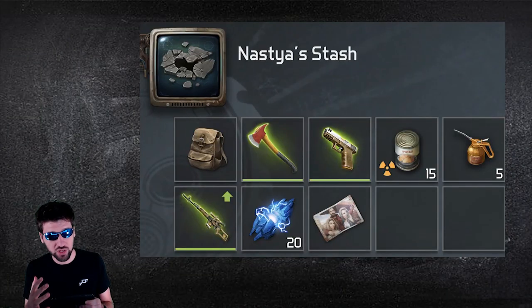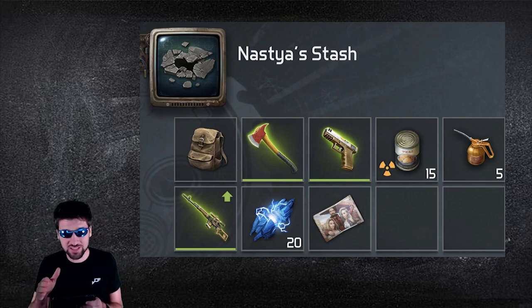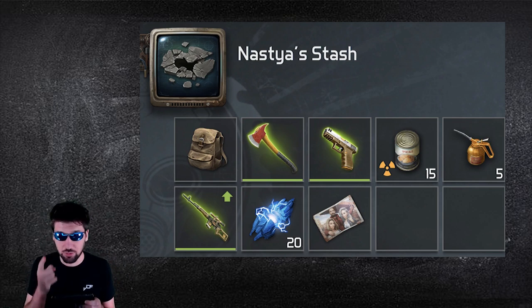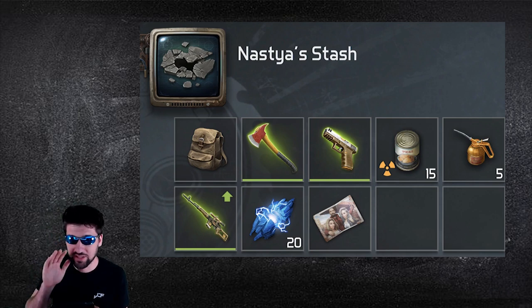There is a storyline attached to the gas station, and after you complete it about 20 times, you will unlock Nasta's stash, which has a really nice backpack for free-to-play players — you should have gotten one of these backpacks on your 14th day, but if you lost it, it's really nice to have another one. It also gives you two really good guns and 20 push and pulls, so this is a really good stash you can trade in for a lot of really good stuff.